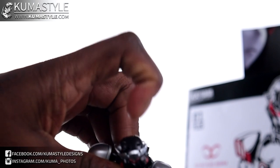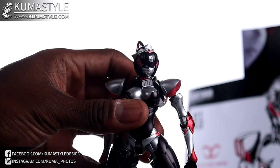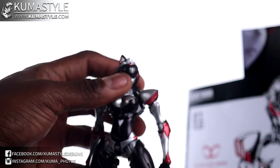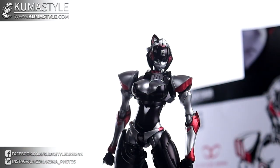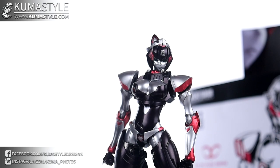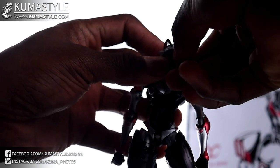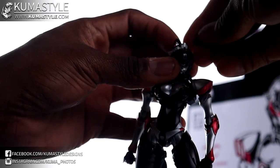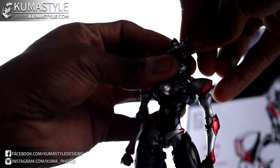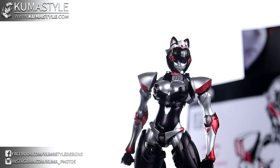There are two slits on the top of the head, and the cat ears have pegs that just slide right in. The smaller pegs peg in at an angle — not necessarily weird but it's different. I'm used to just straight pegs, but they're kind of diamond-shaped.